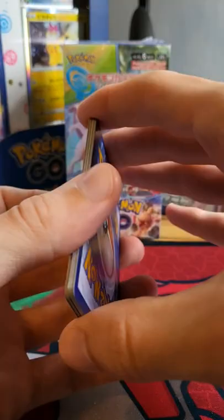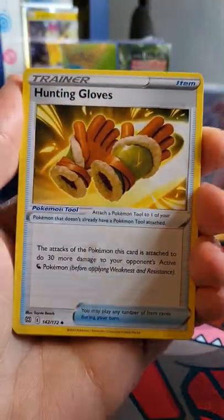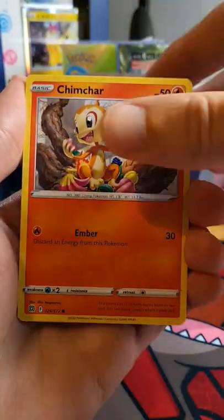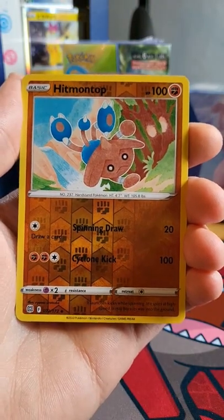So we got the fighting energy, we've got the hunting gloves, we got a Weevil, a Fracture, a Corphish, a Gollet, a Chimecho, a Chimchar, a Mincino, and a Reverse Holo Hitmontop.